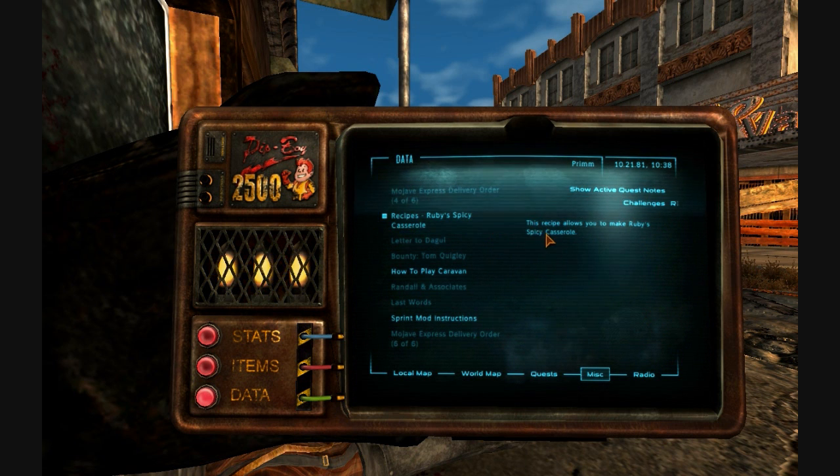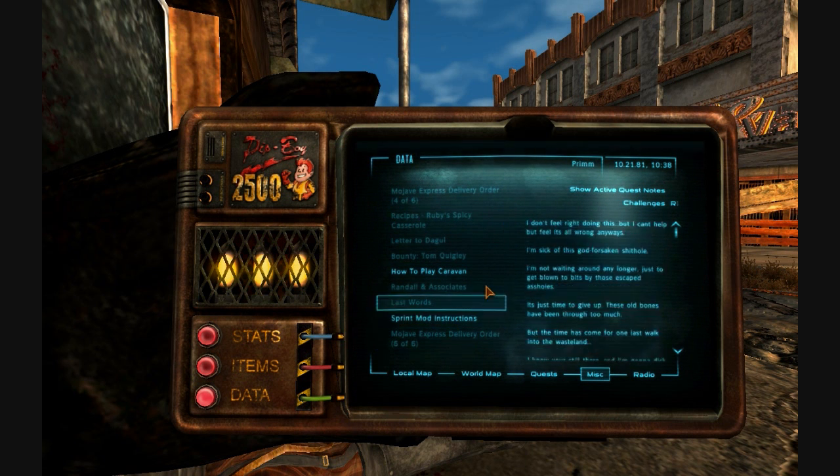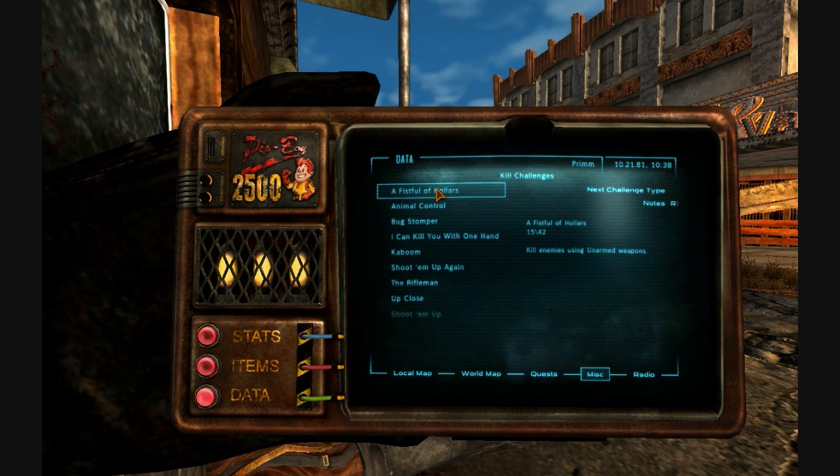There's a recipe for Ruby's Spicy Casserole — this recipe allows you to make Ruby's Spicy Casserole. Delicious. Well, maybe we can make it. Go kill some rad scorpions. A Fistful of Haulers — so these are all the challenges we're working on.